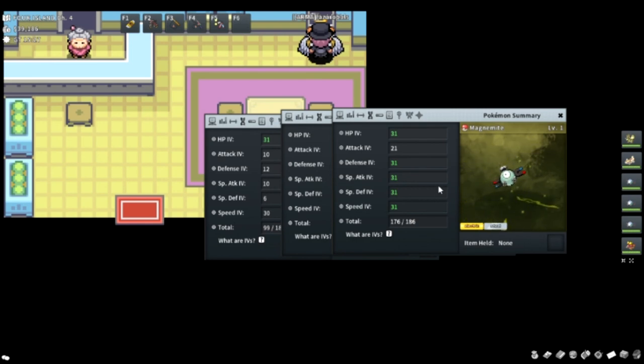I'll be explaining how to get to five IVs. You could do six IVs if you want, but Magnemite doesn't use Attack — if you're basically using it for Special Attack, it doesn't make sense to breed for a stat you're not using. But if you want to, you could go ahead and do it — I'll still explain how.